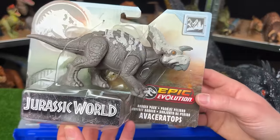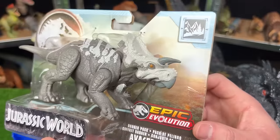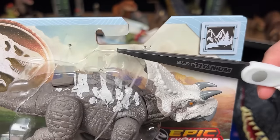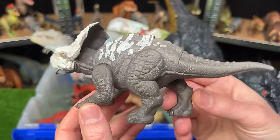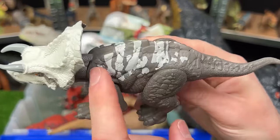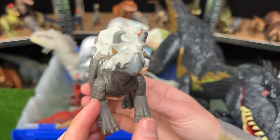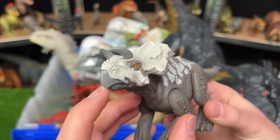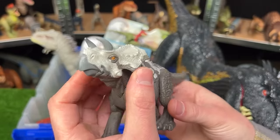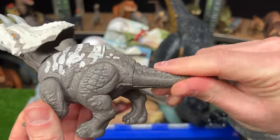From Epic Evolution's Danger Pack is the Aviceratops, whose environment is depicted as mountains with possible snow. It has stone gray and brown coloring with lighter detailing on top and a light face. It looks similar to a Triceratops but only has two horns instead of three. There is no attack feature or sound effects, but you can manually move the head up and down, move all the legs, and twist the tail.